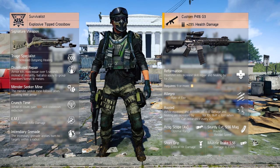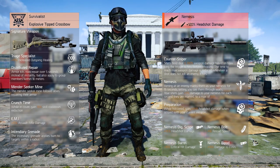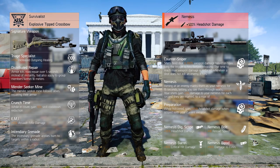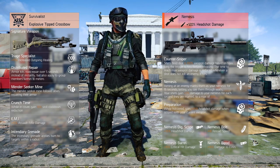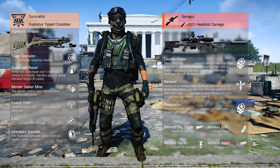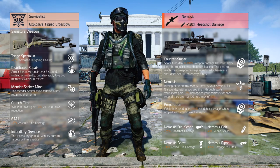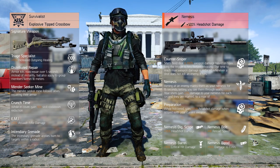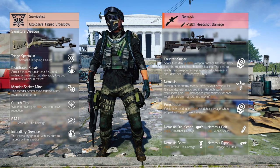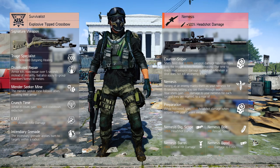The secondary weapon is of less importance than the primary one. I prefer equipping the Nemesis exotic marksman rifle. Although the build is not specifically built towards marksman rifles, the Nemesis's extremely high base damage and damage-increasing exotic talents make up for it. At longer ranges, this allows you to get those headshot kills to proc your talents, even against stronger opponents. Its active weapon talent, Counter Sniper, increases weapon damage between 0 and 100% based on how long the trigger is held. The passive weapon talent, Nemesis, marks an enemy for 15 seconds when aiming at them, increasing weapon damage by 5% per second marked, capped at 50%.